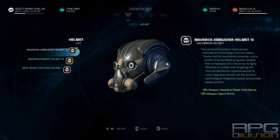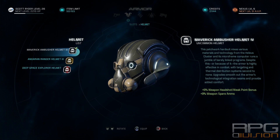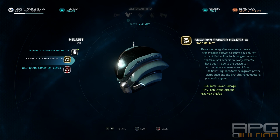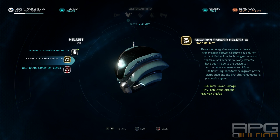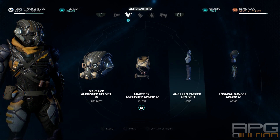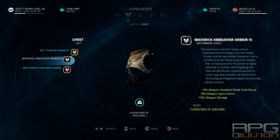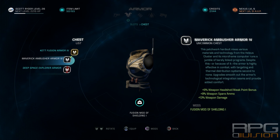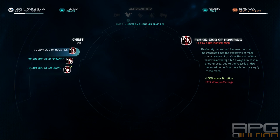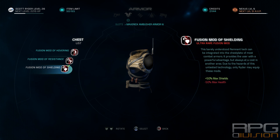For armor, I'm combining Maverick and Angaran Ranger armor. Maverick gives you headshot and weak point bonuses, while Angaran Ranger gives more tech power damage, tech power duration, and more shields. You can go for one or the other, or combine them like I have — every solution works depending on your playstyle. If you're using a Sniper Rifle most, Maverick is what you definitely want, since on Hardcore you'll one-shot most enemies that don't have shields.